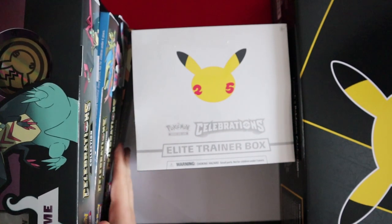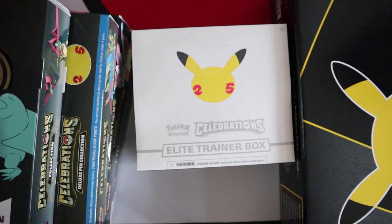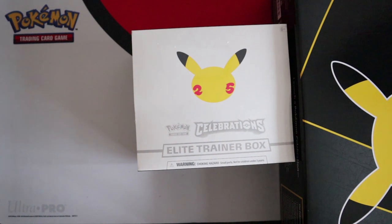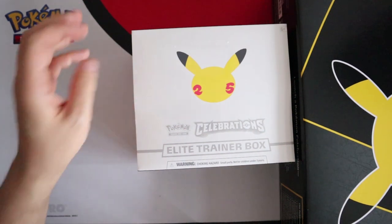This is all day one releases for the UK. There are some more products — there's the Pikachu V Union, Pikachu V Max, Mini Tins and the Ultra Premium Collection but they're not out yet. Marty is here acting as producer and my lovely, lovely fiancée.